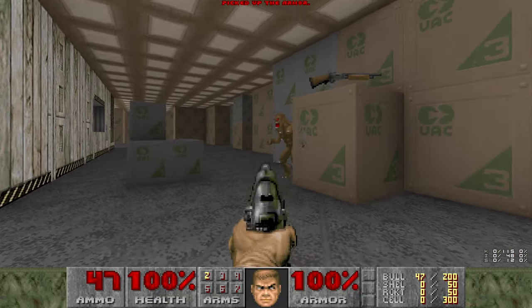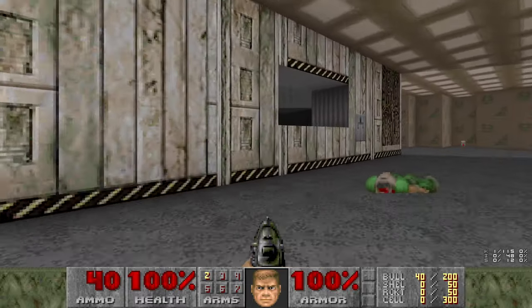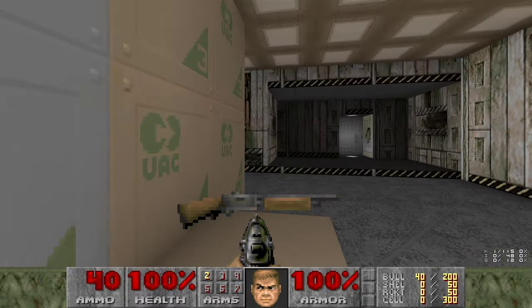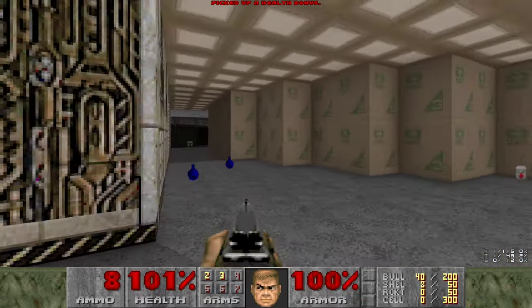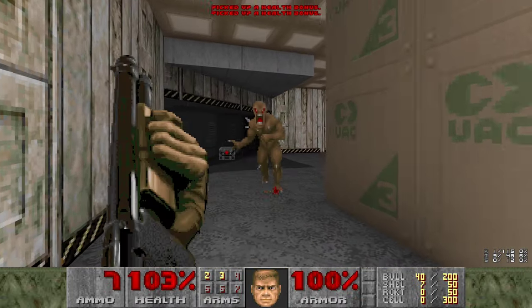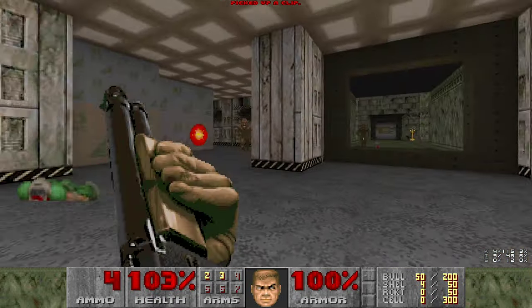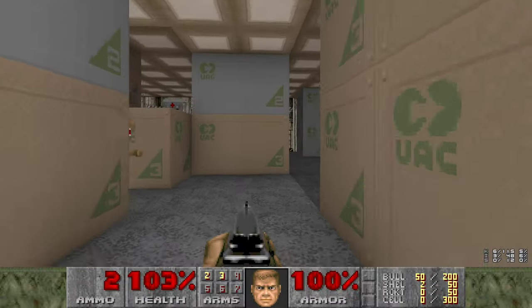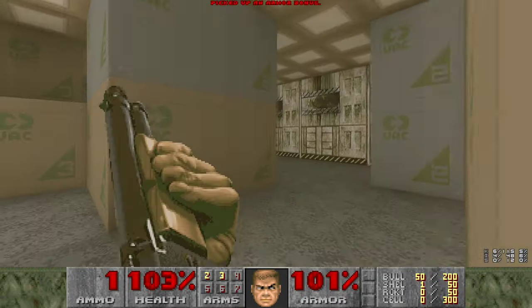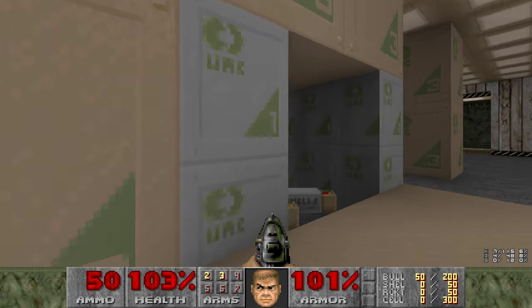Getting that shotgun is actually really easy - just press this switch on the wall to my left. And oh boy, this is a giant maze. So pardon me if I miss some imps. We'll start off by grabbing the gigantic cache of shotgun shells that is over here somewhere. Right here - just walk up to it and it lowers.